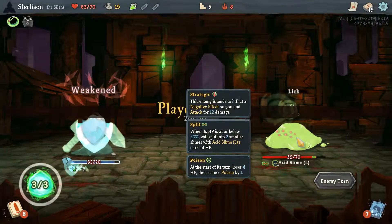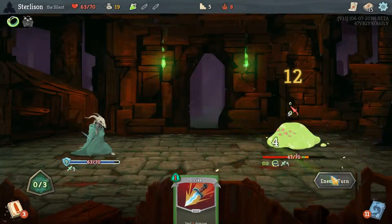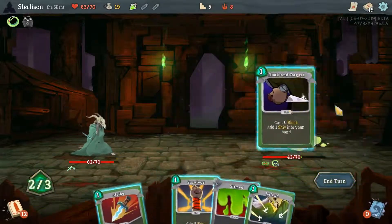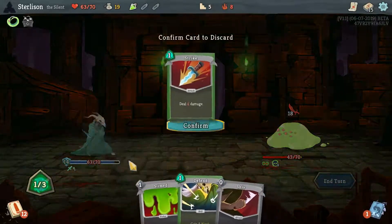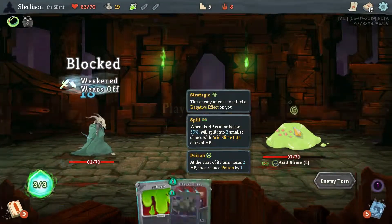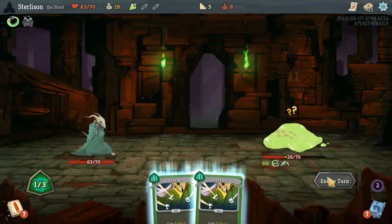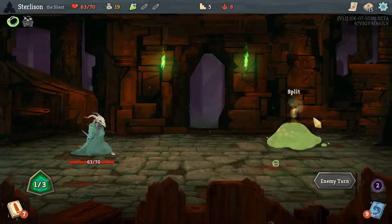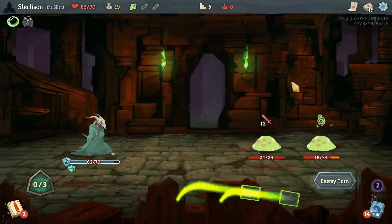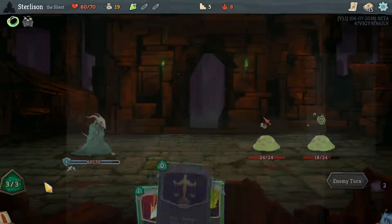This all seems alright. So once this gets to 35 is when he splits. So he'll split this turn, which means we might as well just go for it because he splits either way. Take 3 here. This isn't an elite, right?